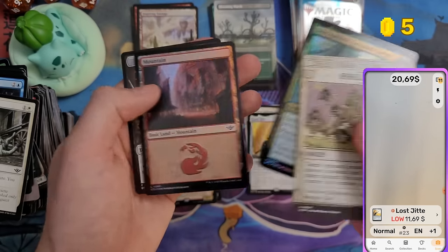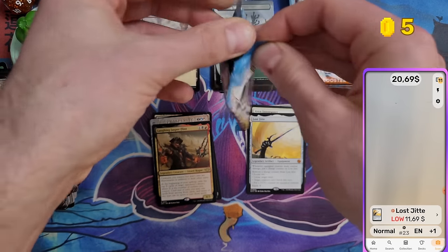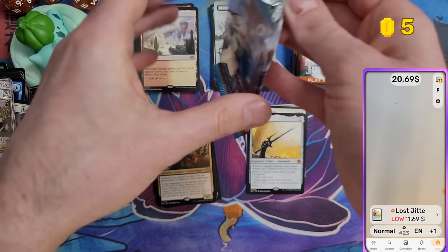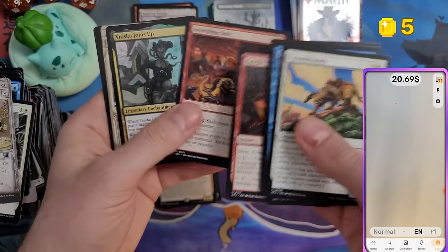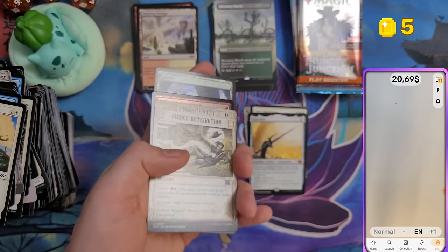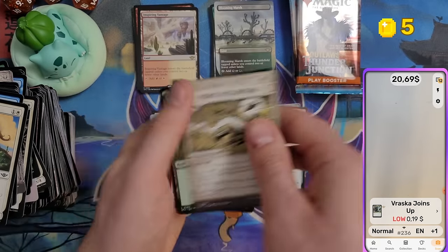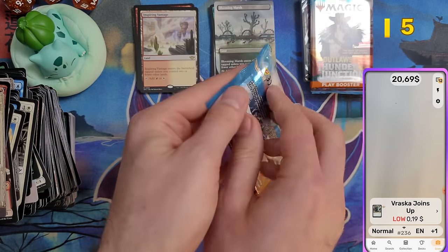Lost Jitte — not sure if it's a reprint but $11 is great. Vraska Joins Up — 19 cents. Nothing else. Two packs left for bundle three.